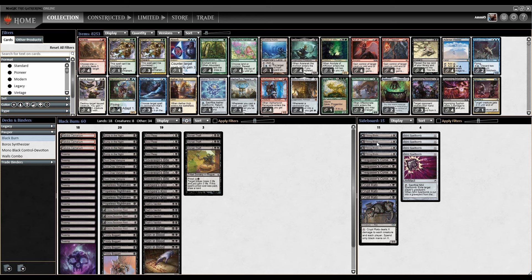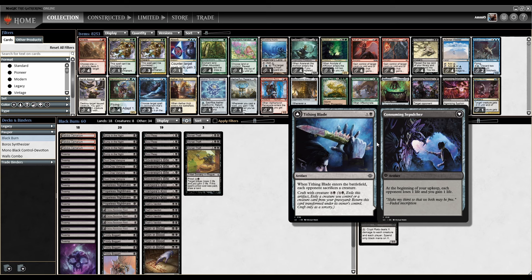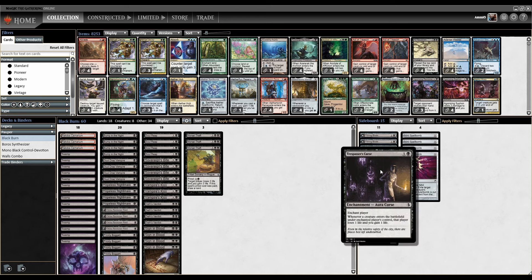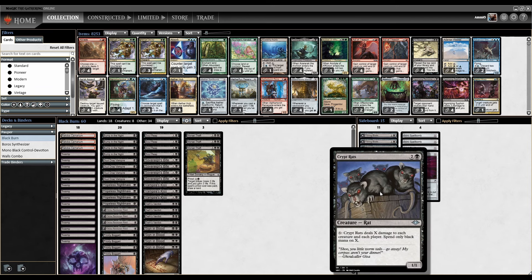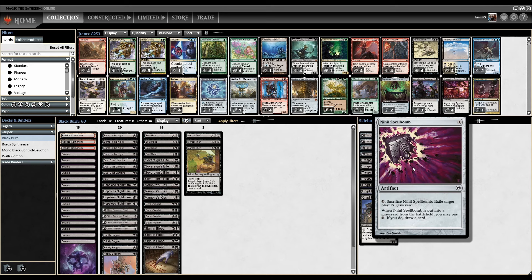In the sideboard, we've got Tithing Blade for times when we need an Edict for our opponent's big creatures — and we can flip it into a thing that drains them. We've got Trespasser's Curse: whenever a creature enters the battlefield under the enchanted player's control, that player loses one life and you gain one. Good against Go Wide decks or decks like Ephemerate that keep blinking their creatures. Crypt Rats for sweeps, and Nihil Spellbomb for graveyards.